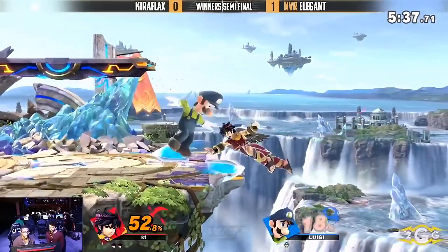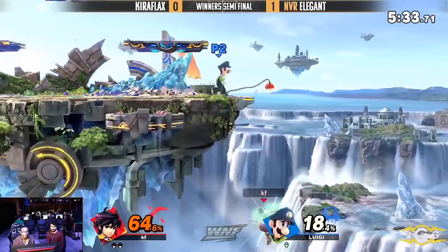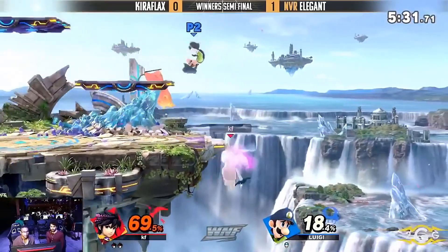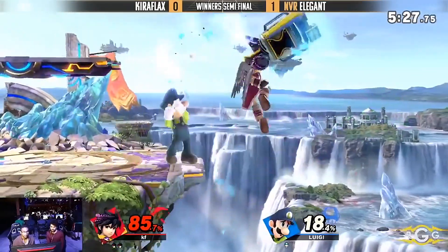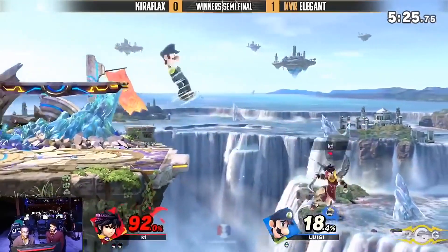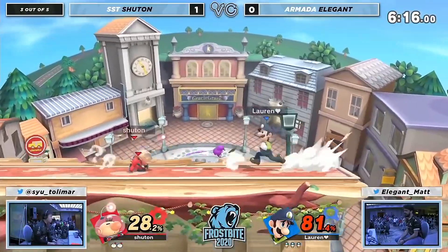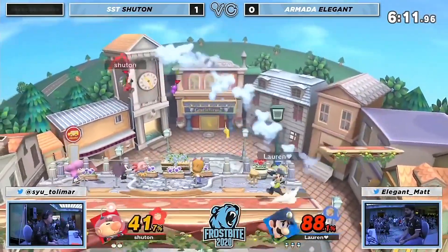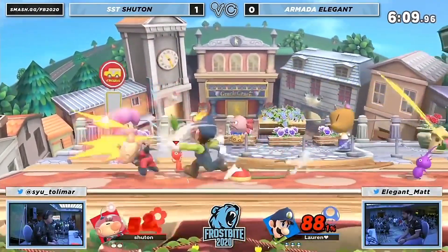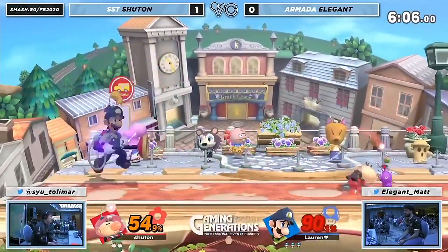The cure flag's already up a stock in this set, but this is very, very scary just trying to get back up from the ledge, because Pit is a very easy character — 2-2 frame — no matter how good you are at mixing up your get-up options. As long as Elegant is able to get these grabs, they're definitely going to pay off in spades for him. Falling out of the last hit of dash attack on shield — that was really small.